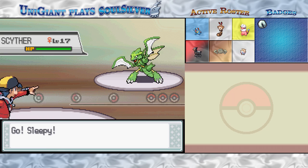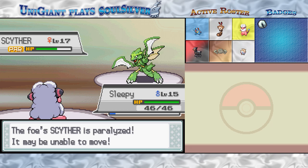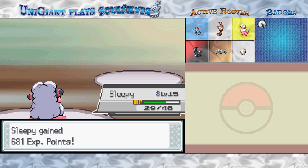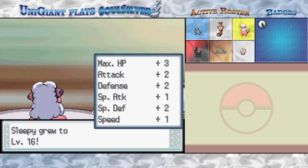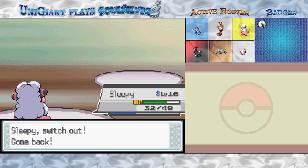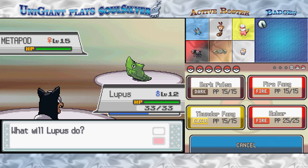Now Bugsy, unlike most of the other Gym Leaders, will lead off with his strongest Pokémon — Scyther. And Scyther is known for using a particular move that it didn't use this time. I was actually hoping he would so I could show it off — Bugsy's trademark move U-turn. It not only hits for 70 base power, but it also allows the user to switch Pokémon in the middle of the turn. I was hoping to paralyze him with static when he used it on Sleepy, but apparently he decided not to. It's the second Gym Leader in a row that didn't get to use his signature move.